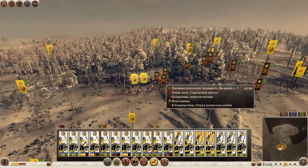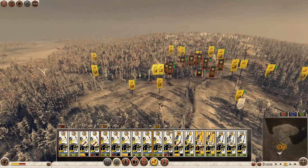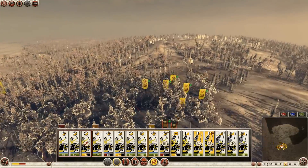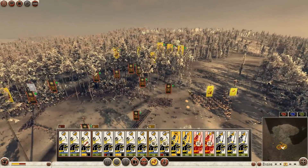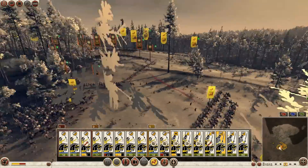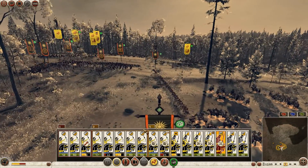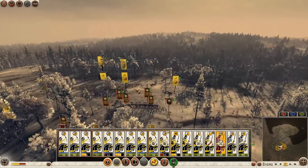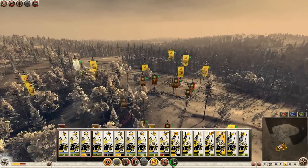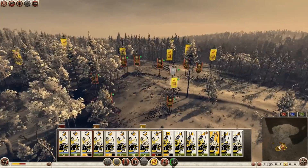I managed to kill two units of slingers - that's awesome. Let's turn off the counter-circle because I think it affects accuracy of shots negatively. Can I beat this pikemen from the front? Let's try - this is a very thin pike line. Oh, I wasted my trample. Let's try again and turn off the counter-circle.